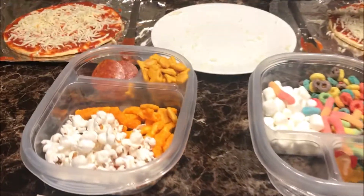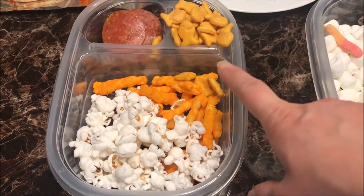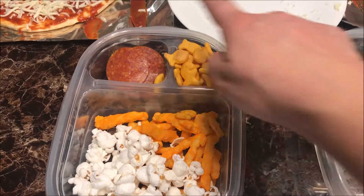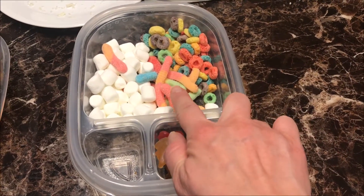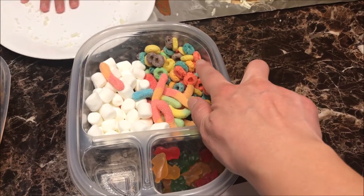So next up we have two trays. This one has popcorn, cheese, Cheetos, goldfish, and pepperoni. And this one we have marshmallow, gummy bears, gummy worms, sour gummy worms, and Froot Loops.